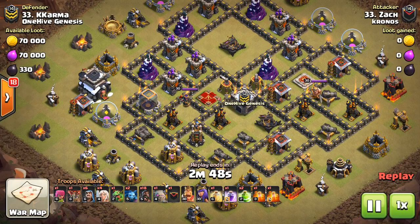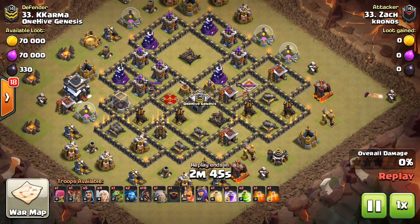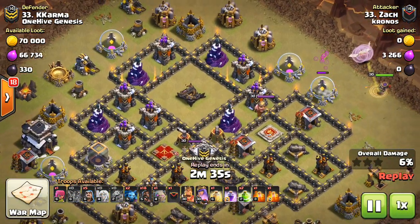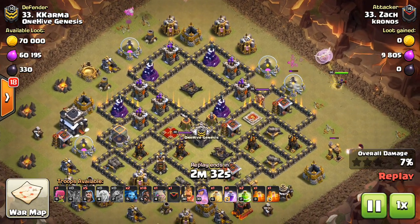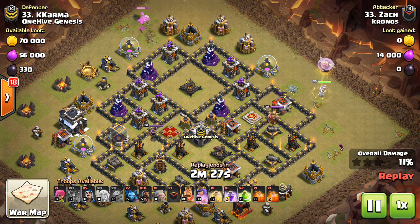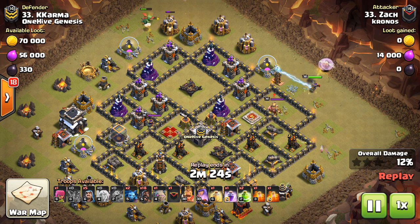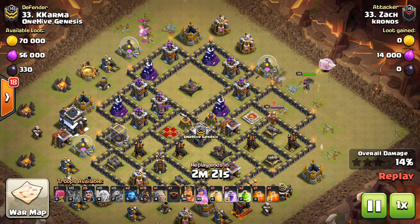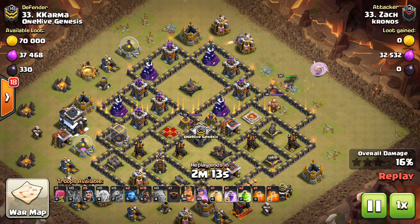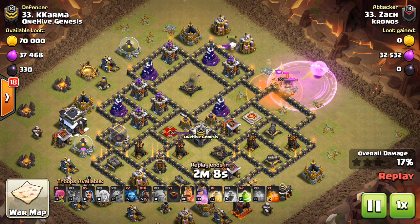Now let's move on to a few more attacks here. This next one drops her over on the right side — actually kind of a similar base in a sense to the last one we just saw. The queen's going to start up top and engage the king. Notice how she hasn't really gotten a whole lot of value and he's already dropping that golem. Now you might think it's a waste of those healers, especially because he's going to have to rage her up, but she's doing a few things — she's creating a difficult funnel that would otherwise be very hard to make.